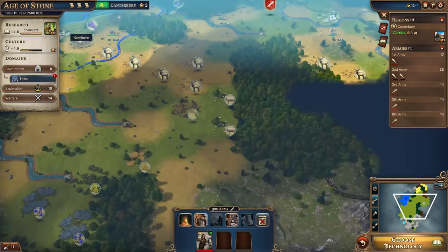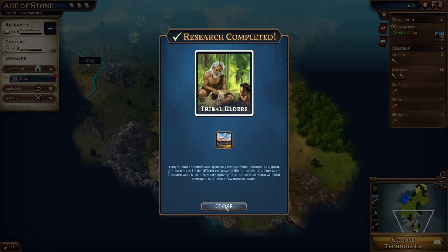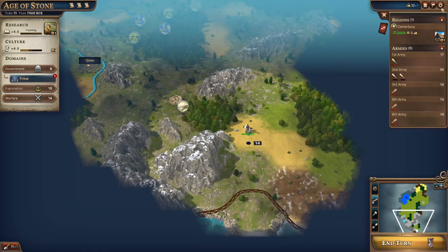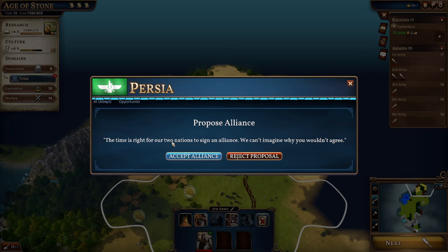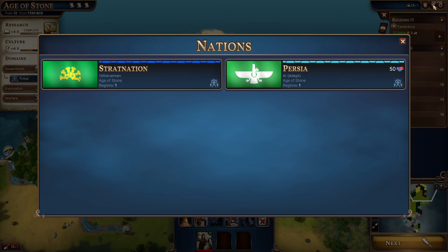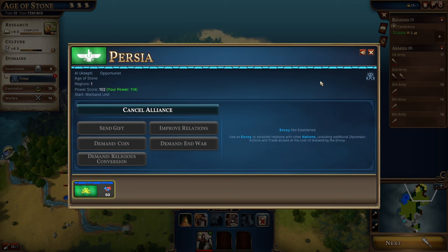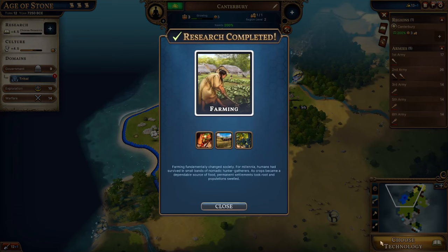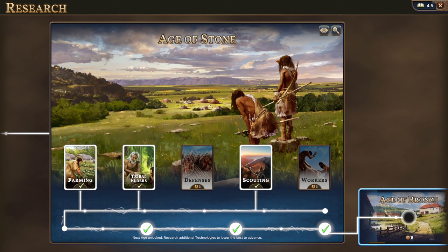Tribal elders gives us the ability to build the council building for plus one knowledge. Next we probably want farming — we'll have that in one turn. Persia would like an alliance: 'The time is right for our two nations to sign an alliance.' We're going to accept; we can cancel it any time. Farming is unlocked — let's get a new technology. We'll probably want to advance into the Age of Bronze.